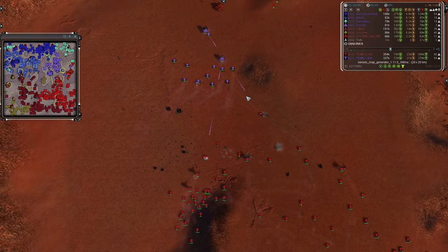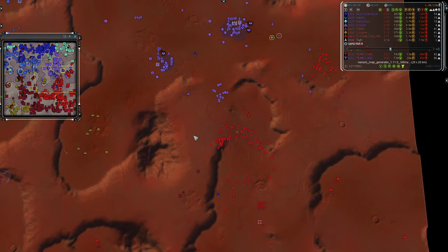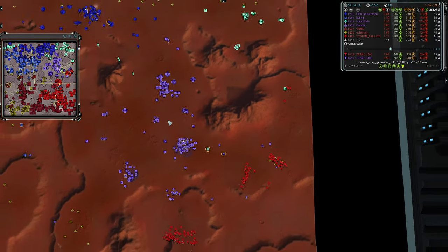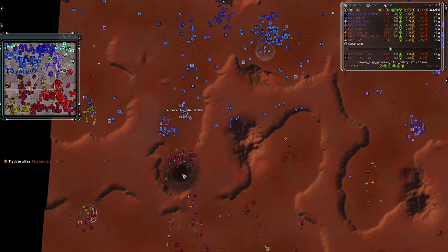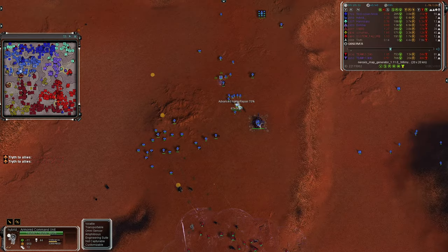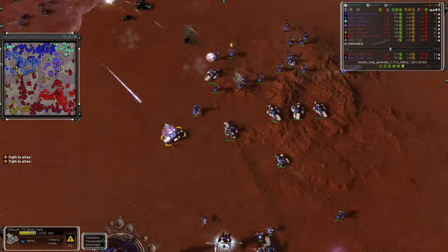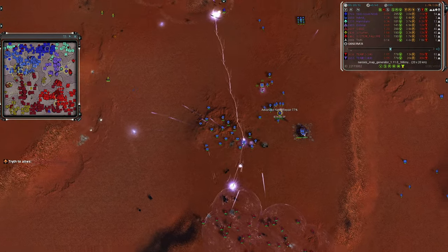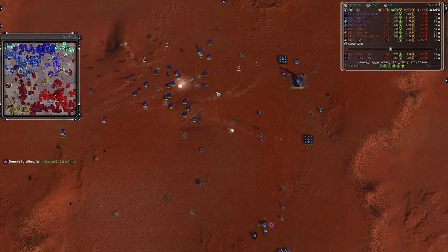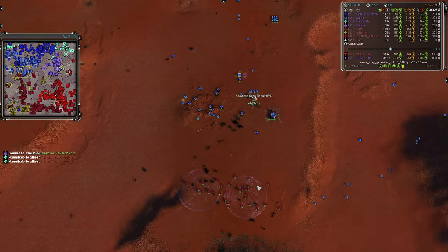Donnie unfortunately loses all that mass and energy there. The comms rotate eastward to defend. In the west, some Bricks are online for Donnie as well. Percies are what you want to take out all those Rhinos now online — shots go after the Bricks but only one hits, driving them back. Team Two has claimed the eastern side again. A couple of Mantis try to go after T2 mexes for Hannah Below. Team Two's Givv forces push slightly more northward. Hybrid is at 69% on the upgrade, up to 72% now, with some Authors online and Lightning Tanks.